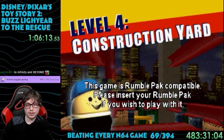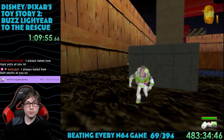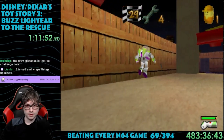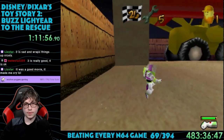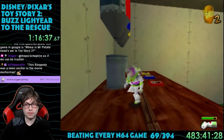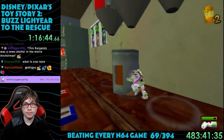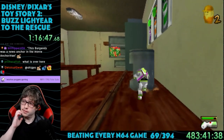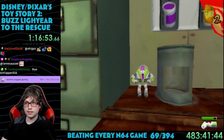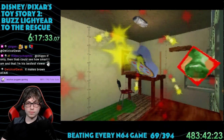Level 4 is the construction yard. In this level, we learn just how strong Buzz really is, as he's somehow able to push a cinder block. Instead of racing RC, this level has us collect five wrenches under a time limit for Slinky. Also new is the first puzzle of the game — there's an empty can and three dispensers for red, yellow, and blue paint, and slots on the wall colored orange, green, and purple. You've got to mix the paint colors to match the wall. I think I spent at least five hours on this puzzle alone, but I did eventually solve it and earned a Pizza Planet token.